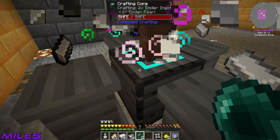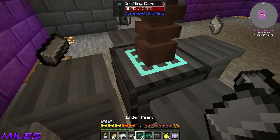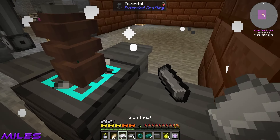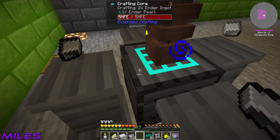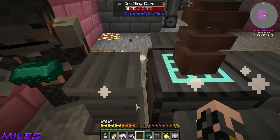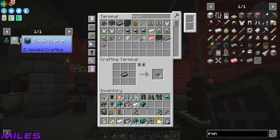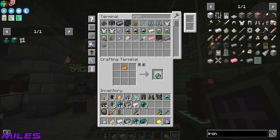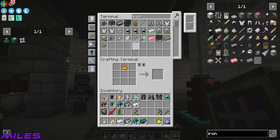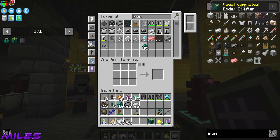I've gone through two stacks of void copper that fast, and I got 34 ender pearls — not too bad. Also 10 basic loot bags. Putting those in the system and passing them over. You should have plenty now to make the ender crafter and the alternators. You're going to need some eyes of ender too — I'm making them, don't worry. And some blaze rods — I'll cook some of those up.